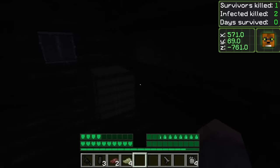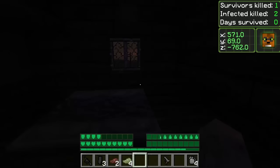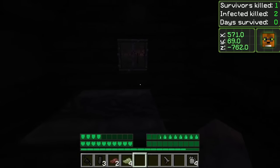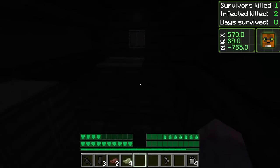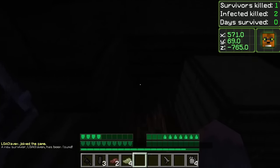Hey guys, my name is Alexson and welcome back to a brand new series on the channel. This is Decimation. If you don't already have it, just go to your Technic Launcher and download the latest version — it's pretty simple, I'll have everything in the description. It's pretty much a zombie apocalypse mod pack made by Scotty — I'll leave his channel link below. I really love the way this mod pack is made so I wanted to give it a shot.